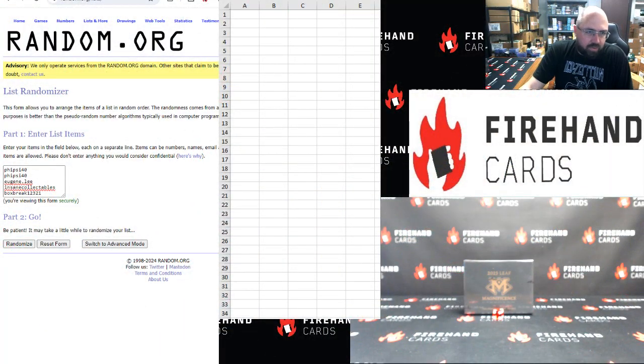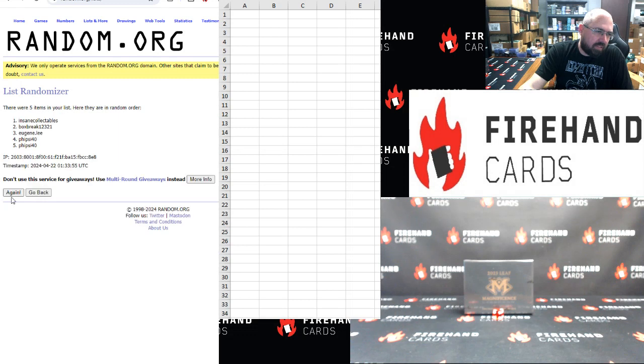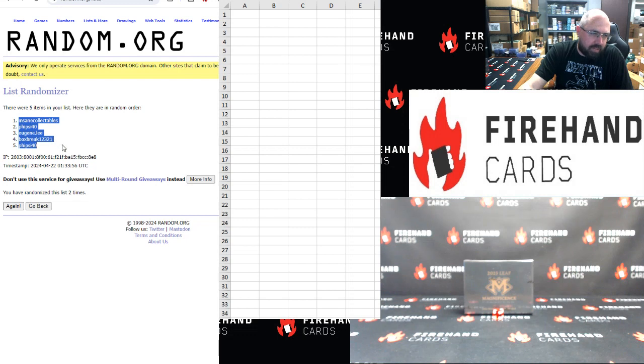5 Side 40 is in for a pair. Eugene Lee, Insane Collectibles — box break for one each. Two clicks. Insane Collectibles, 5 Side 40, Eugene Lee box break, and 5 Side 40 again.